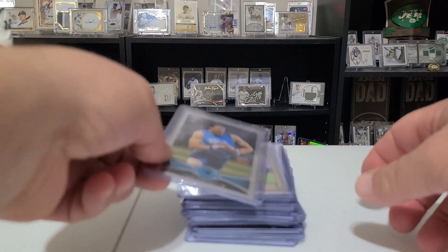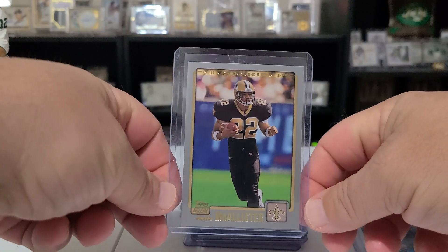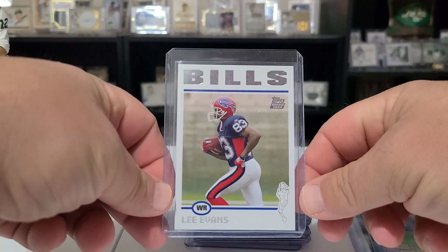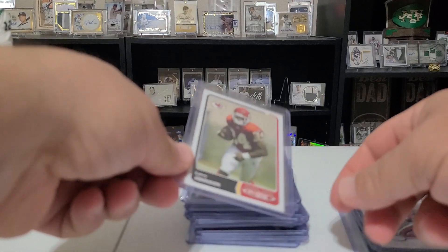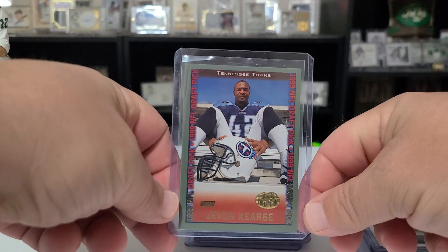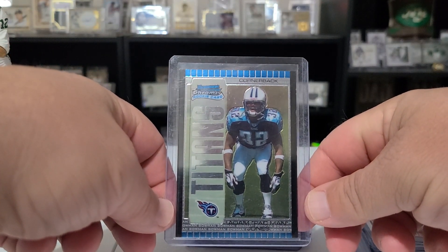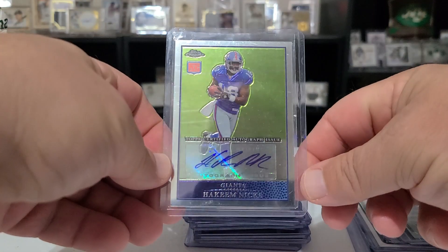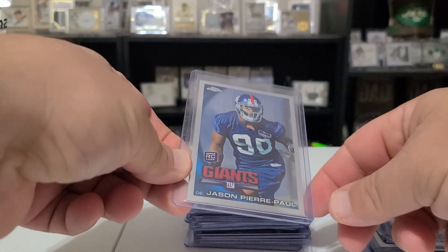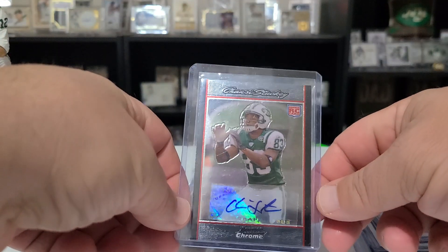The rest are mostly rookies. Got a Topps Chrome Keenan, a Deuce McAllister Topps rookie, a Lee Evans Topps rookie, a Topps Total of Larry Johnson, a Javon Kearse Topps rookie, a Bowman Chrome of Adam Pacman Jones, and a Hakeem Nicks Topps Chrome rookie autograph — nice card. Also got a Jason Pierre-Paul Topps Chrome rookie.